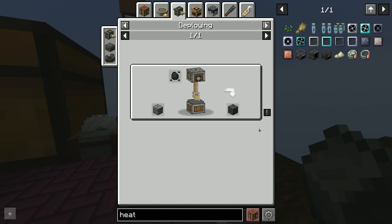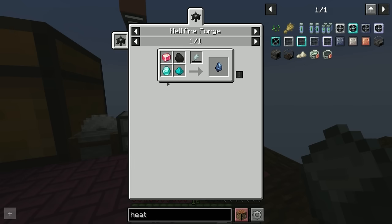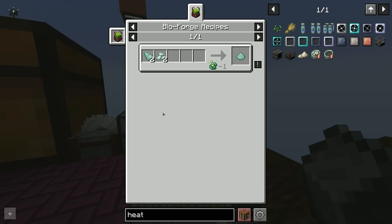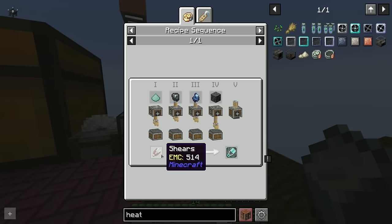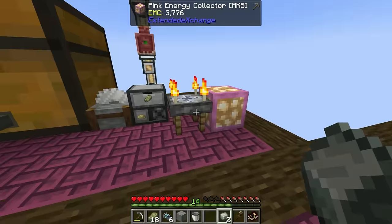We also need the gobba globet, made in the hellfire forge with polished rose quartz, coal, medium covalence dust, and a diamond — all of which we have. Then there's the prismarine agglomeratio made using the bio forge with prismarine shards and prismarine crystals, which we got last episode. Finally, we combine all of that using four deployers and one press — twice — to get the sanguine reverter, which is what we need for the weak blood shard.